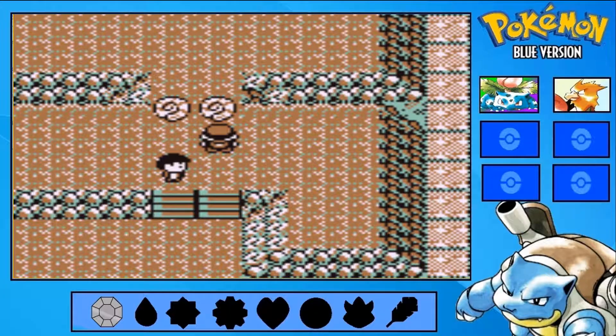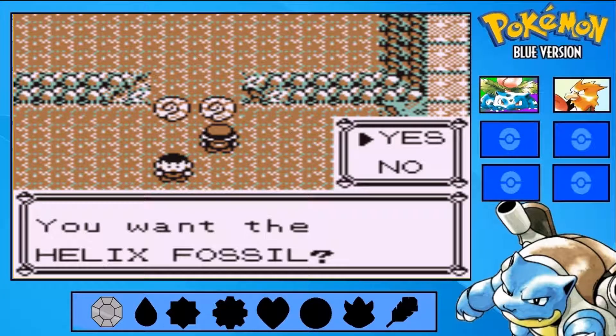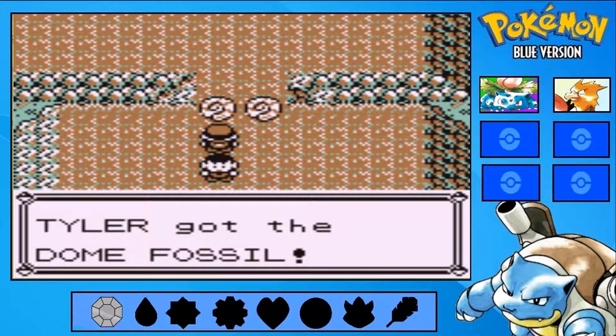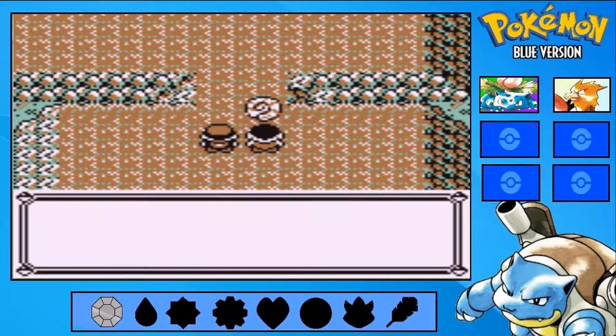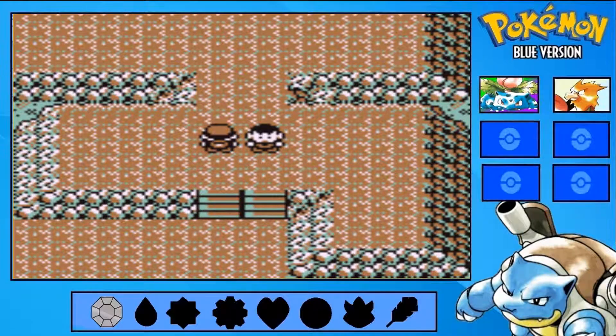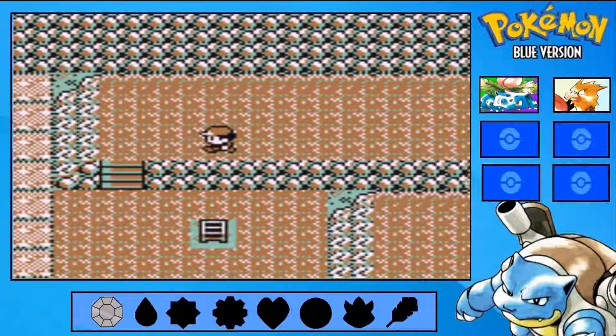And here we can actually get the Helix Fossil or the Dome Fossil. The oh-so-famous Lord Helix Fossil, or the Way of the Dome Fossil. Even though I'm all for Lord Helix, I'm personally more of a fan of the Dome Fossil. Although these won't have a use for us for an extremely long time — extremely late game. And he goes ahead and picks the other one because he's mean.